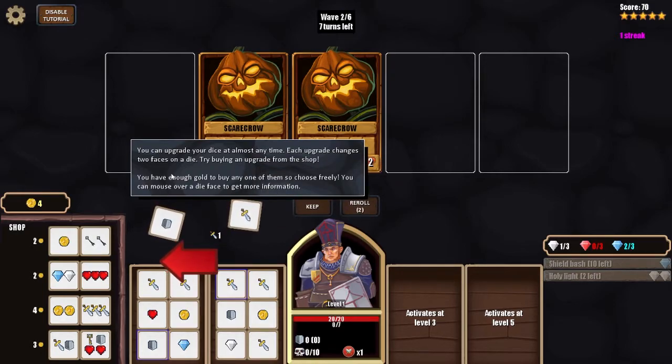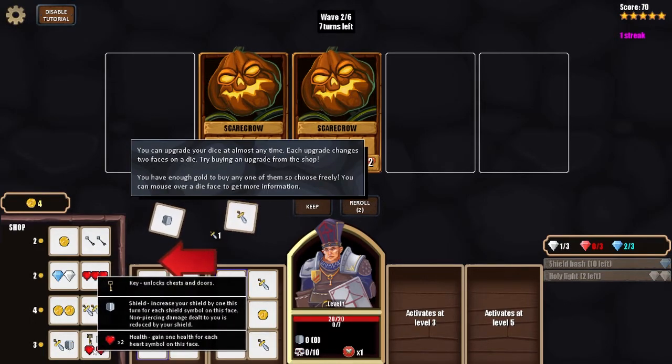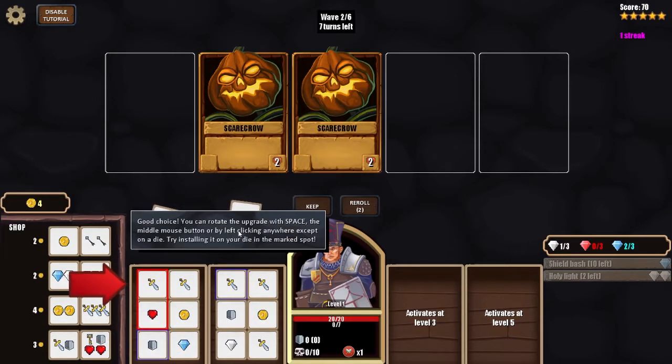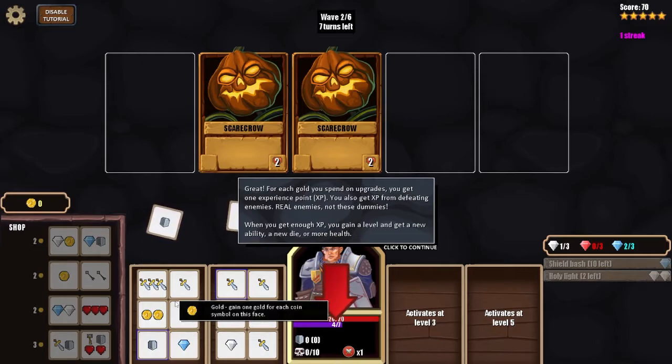You can upgrade your dice at almost any time — each upgrade changes two faces on a die. Looking at the shop options: piercing attack deals one damage not reduced by shields or barriers; there's a key that unlocks chests and doors; shield increases shield by one; and two hearts. You rotate the upgrade with the space bar, middle mouse button, or left clicking. I install an upgrade, replacing gold with a sword face.